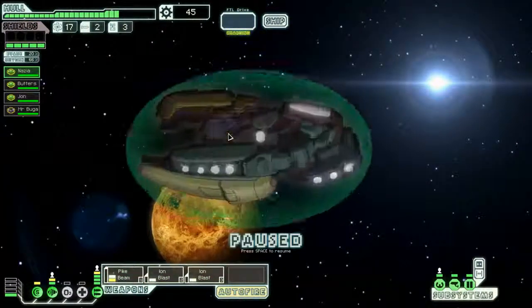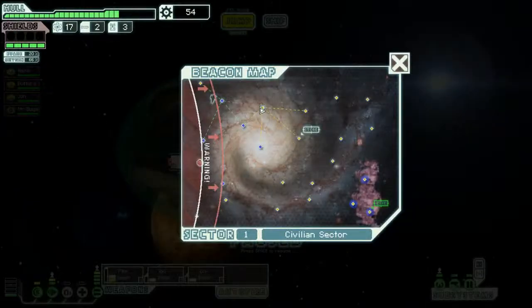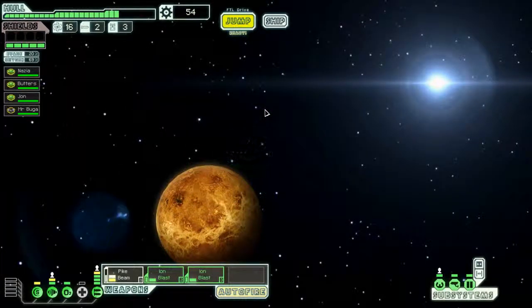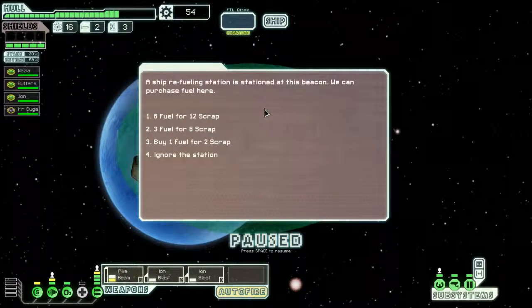So our goal for the first sector is to get a hundred scrap to upgrade our shields. Let's look for survivors - we got nine scrap for it, that's pretty good, we didn't lose anybody. We have an extra power because he's in weapons which is pretty awesome, so now we can actually power our oxygen. Let's sell and fuel.